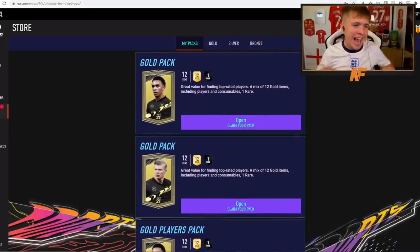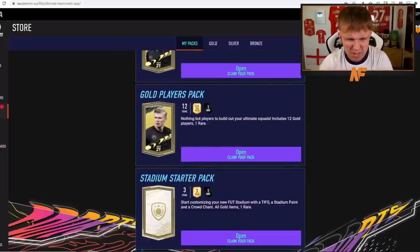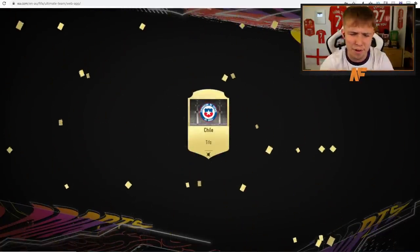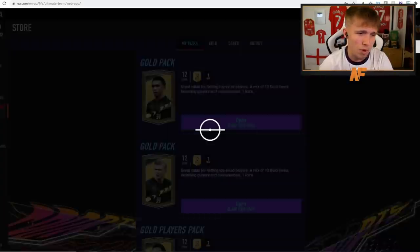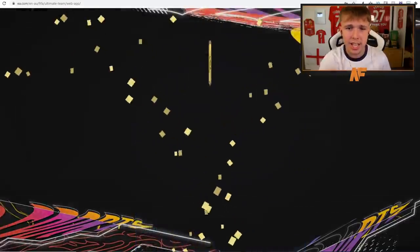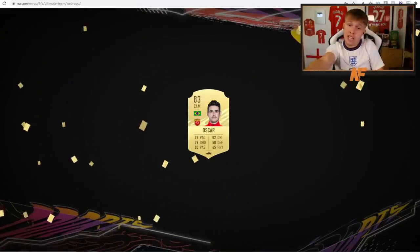Now into our starter packs — can we get a cool pull here? You never know, EA could be kind, but probably won't. First up, the stadium pack — we'll get that out of the way. We got a Chilly Tifo and a Wolverhampton Wanderers crowd chant. Don't really want those, but on to the gold packs.